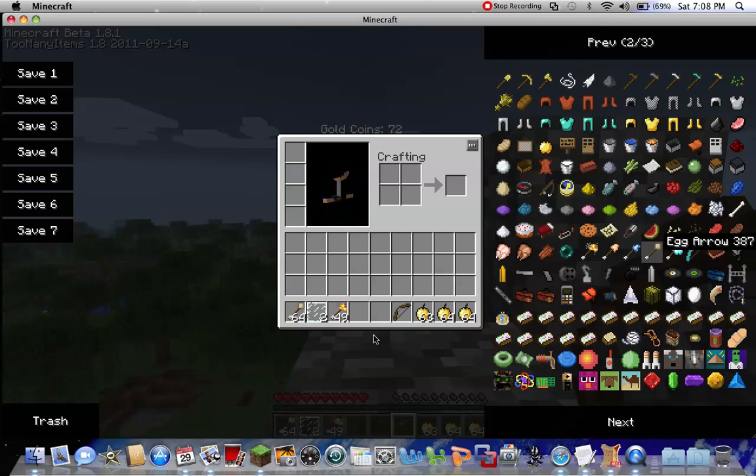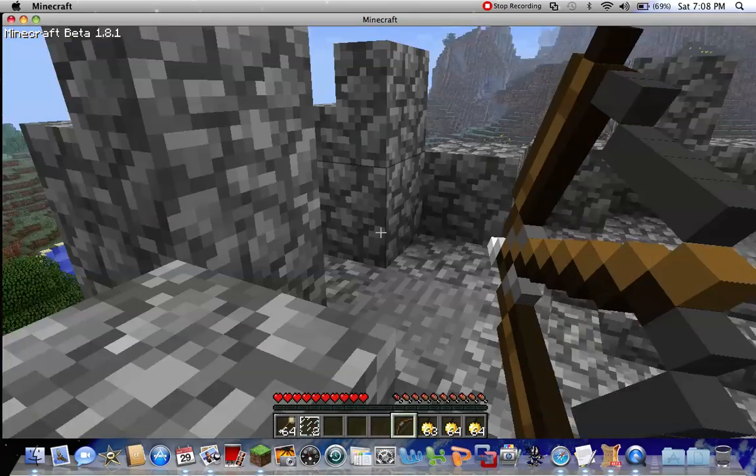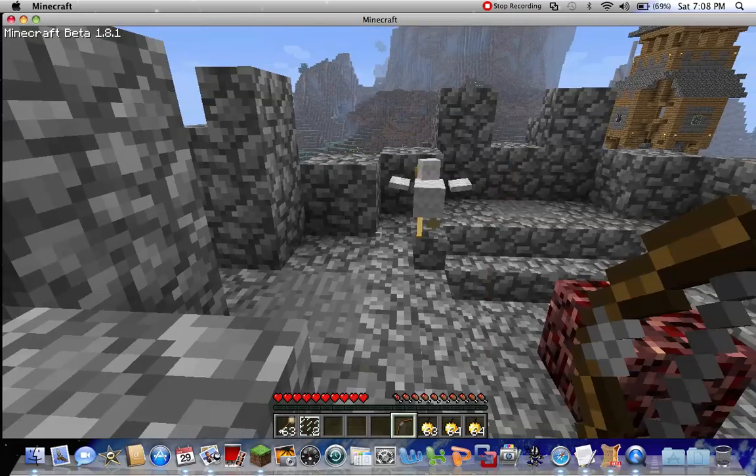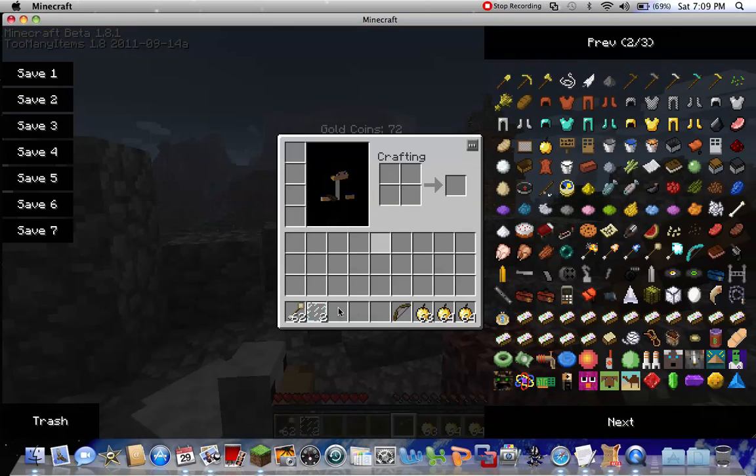This is an egg arrow. I'll shoot it just to show you — there's not really any purpose other than if you want to spawn a chicken. Yeah, that's what it does. It basically spawns a chicken when it reaches the ground.